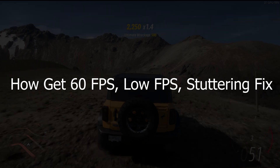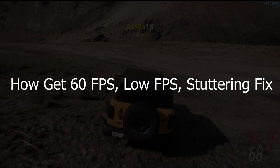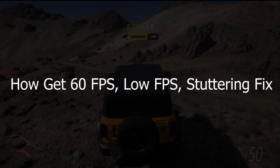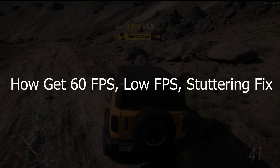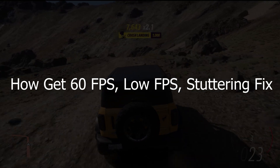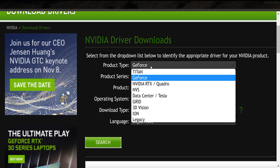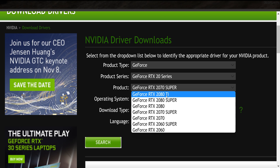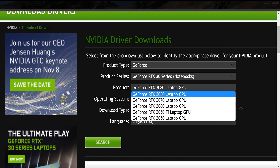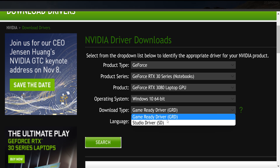How to get 60 FPS, fix low FPS and stuttering. PC video games often face performance issues and Forza Horizon 5 is no exception. PC players are reporting low FPS, stuttering, and low FPS after a long game session. For players experiencing the low FPS issue after a long gameplay session, some PC players have reported that this issue was fixed by switching to studio drivers for Nvidia GPUs.